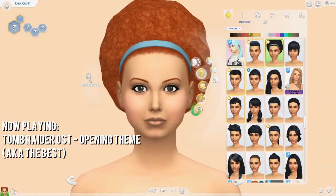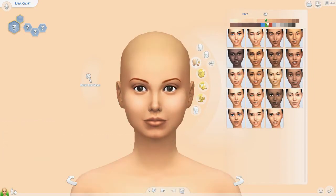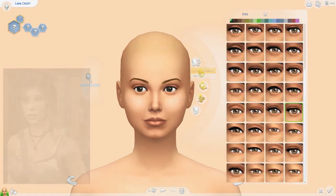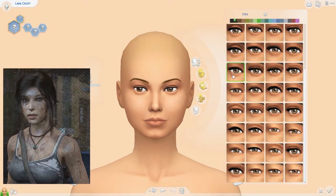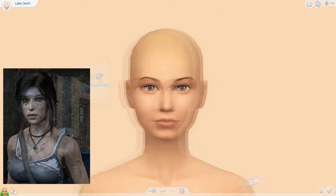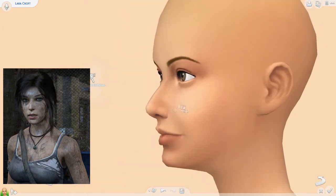Hi everyone, so today we're making Lara Croft from the Tomb Raider series in The Sims. Now since Jungle Adventure is out, I figured this would be perfect to do now. I didn't use a lot of custom content because I mainly just wanted to use the Jungle Adventure pack.